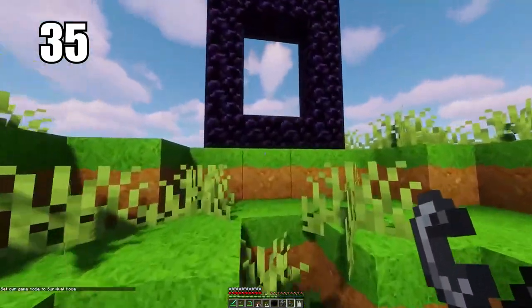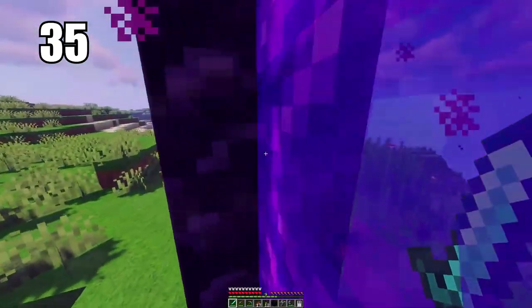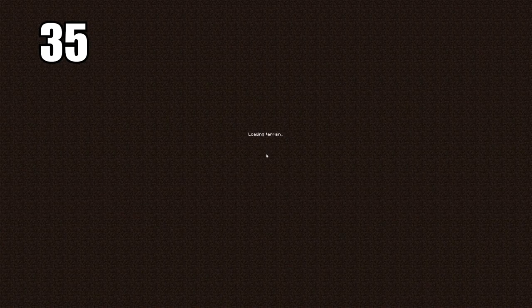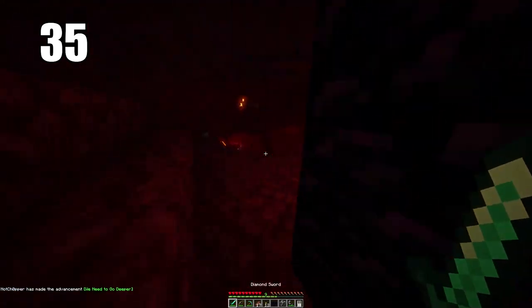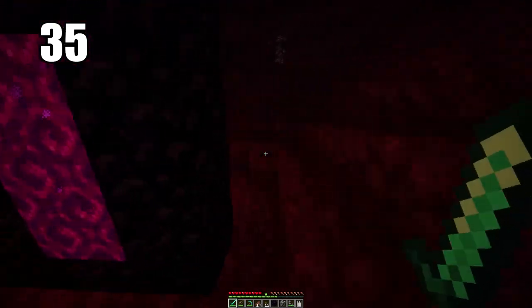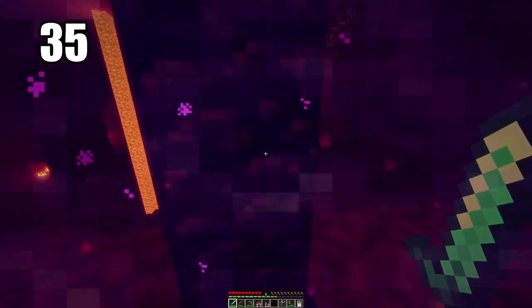Tip number 35 is keeping your nether portal safe. It doesn't really matter too much where you put it in the regular Minecraft world, but what's important is protecting it on the other side when you get to the nether. It's going to spawn essentially anywhere in the nether, and if as soon as you come out you're in danger from a ghast or there are a lot of enemies around, it's just an unsafe place. I recommend building a turtle shell defense around your portal, because that's your only ticket home. You've got to prevent that portal from being destroyed by any means necessary.